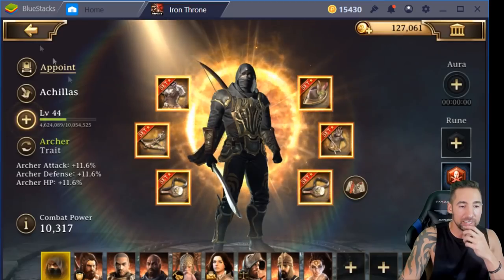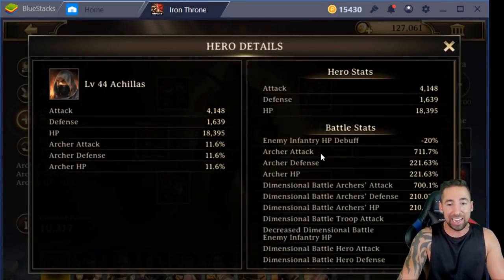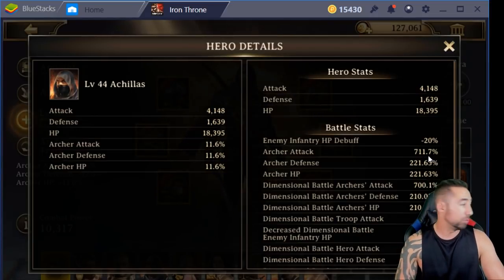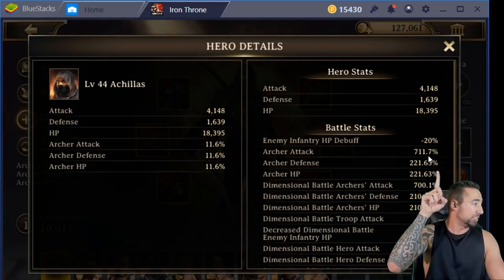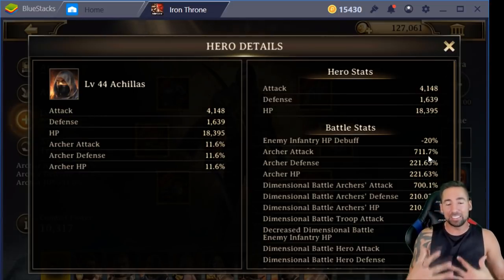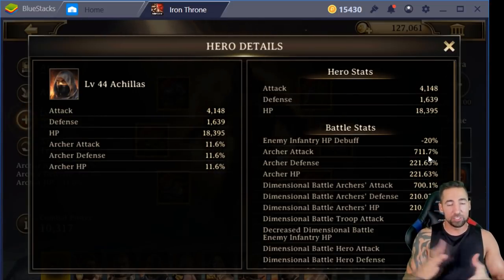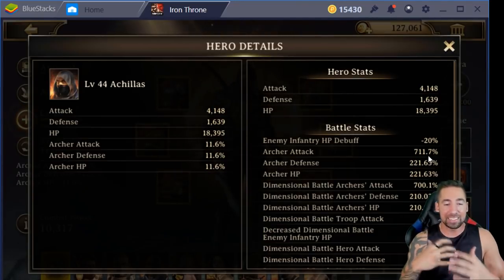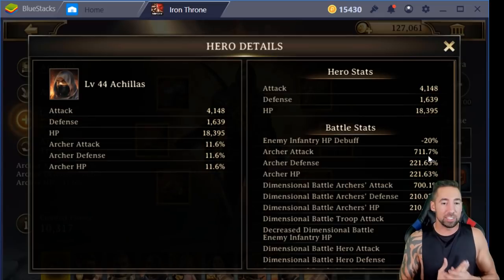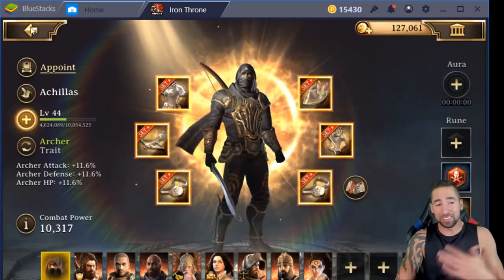Let's take a look at his stats. You can see the archer attack is sitting at 711.7, which is really good. Without enhancing it, just having the full set, this is what I'm working with. So with full archer gear, my attacks are going to be so deadly. I cannot wait to put this into action.